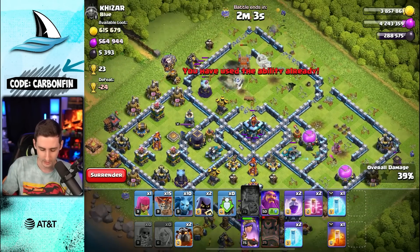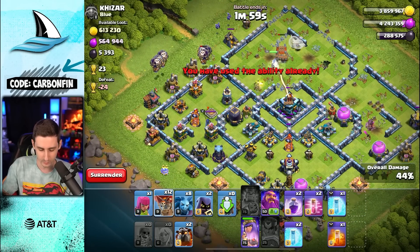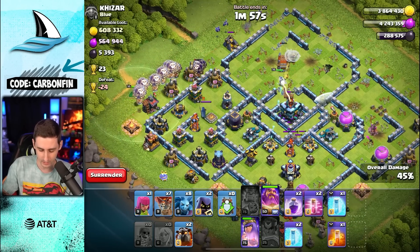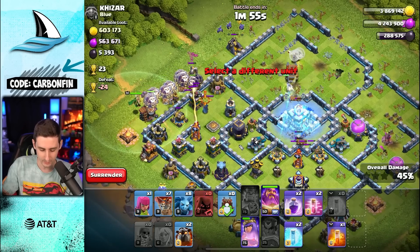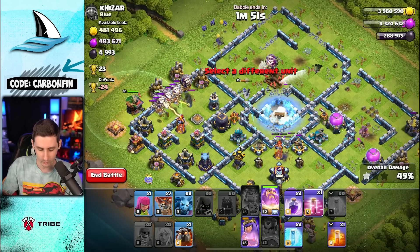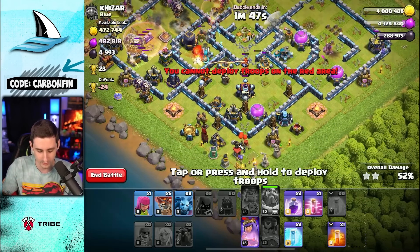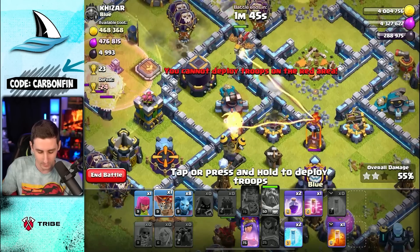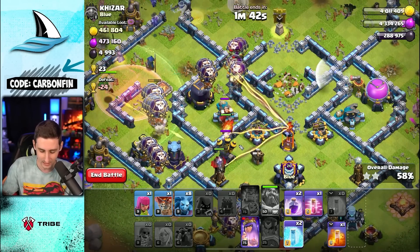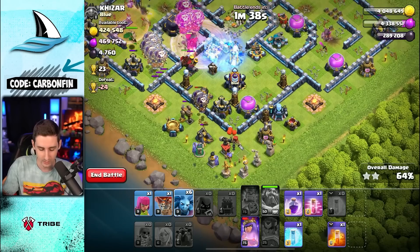We start the LaLo this way to force that queen toward the town hall. Let's drop some balloons here, and here's the key: freeze the town hall, headhunters and lava hound all together, then pop the warden ability to protect that lava hound as it flies all the way across. If you do that the hound will tank so much longer. If you miss it, it doesn't last as long — and that's a big deal.